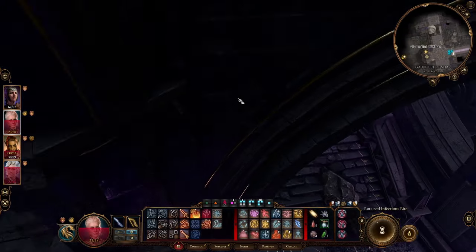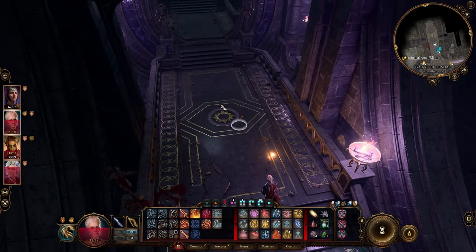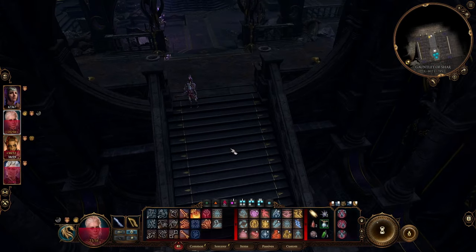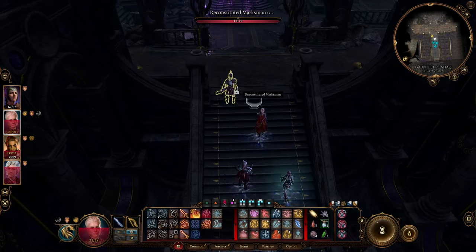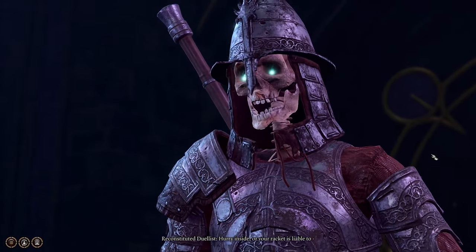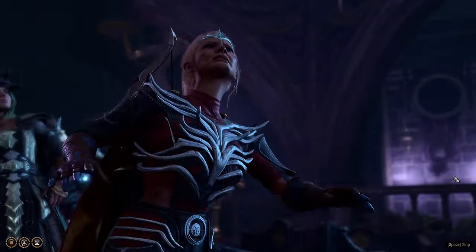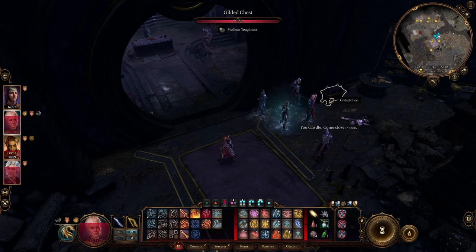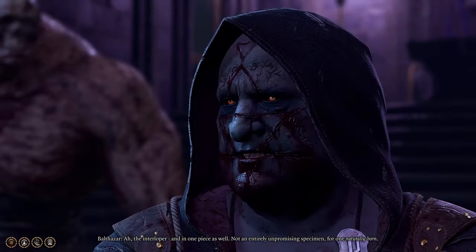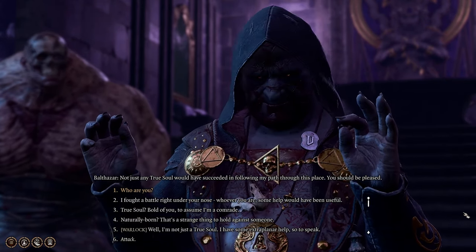Once this fight is complete, a door will open and you can move into this room to speak with Balthazar. The dialogue and quest options that follow will be based on what choices and DC you make during the chat, but none of them will prevent you from further exploring, looting, or completing Shadowheart's quest. There's also another gilded chest just before you enter Balthazar's room. Choose whichever dialogue options are suitable for your particular playthrough.